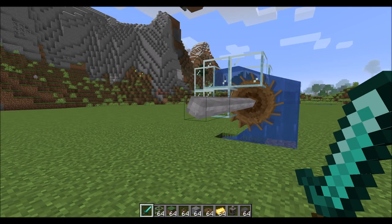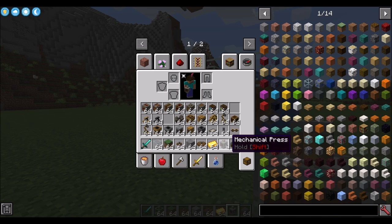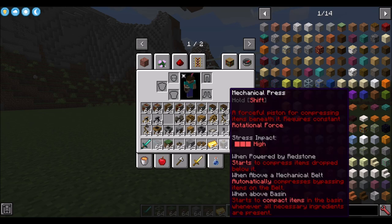Now that we're generating rotational energy, let's use it. One of the first machines you might want is the mechanical press. You can hold Shift on any item to read more information about how it works. The basic information is shown at the top, including the stress impact. Additional details cover what happens when powered by redstone, when sitting above a mechanical belt, and when sitting above a basin.